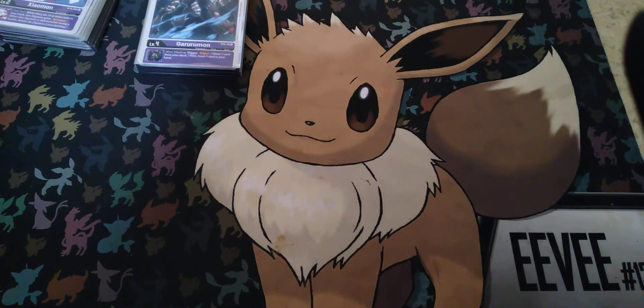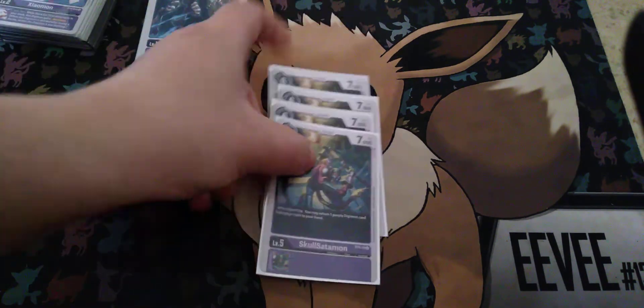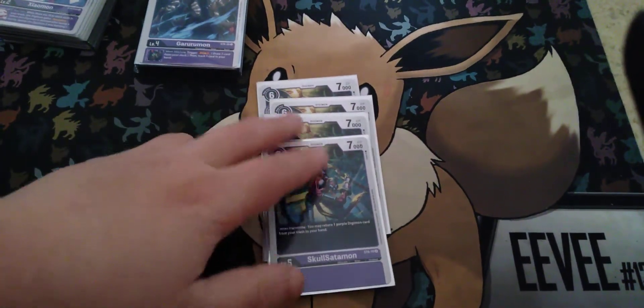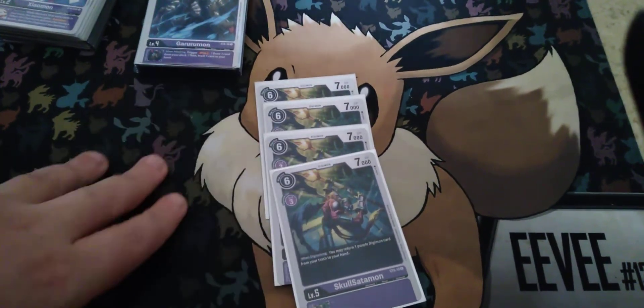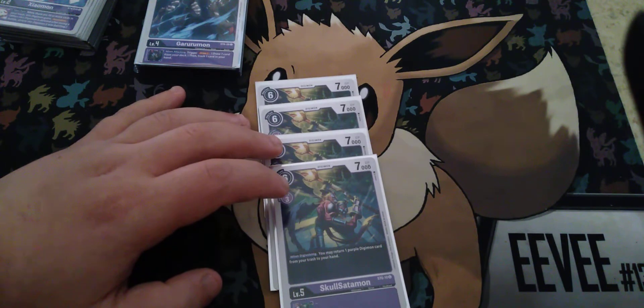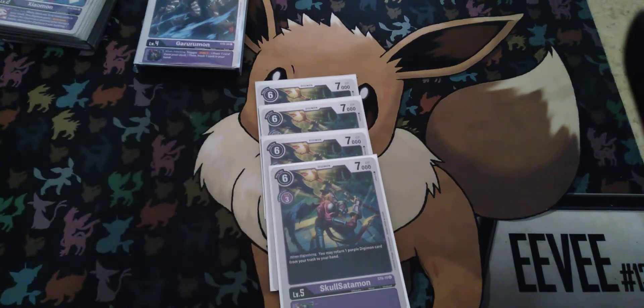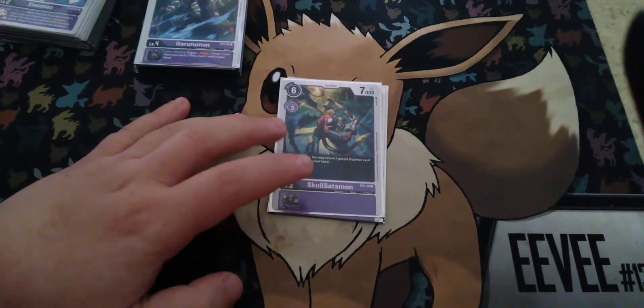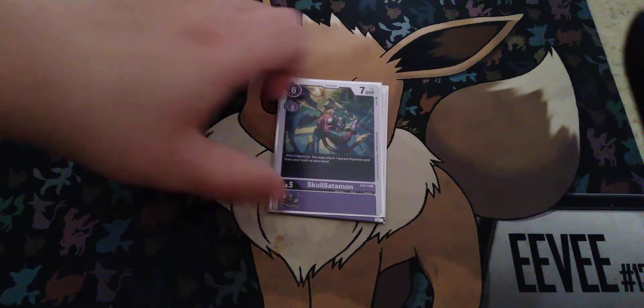For my Ultimates, 4 copies of the structure deck Skull Sadamon. This is what I mean — you don't have to worry so much about getting cards in your hand, because Skull Sadamon and other cards basically make it so that you can easily get cards from your graveyard to your hand or the field. I might change it from 4 to 3 later on, but as of right now I'm running 4.